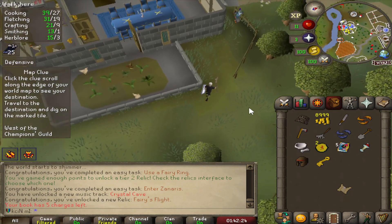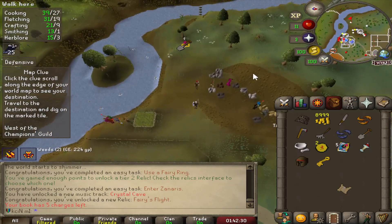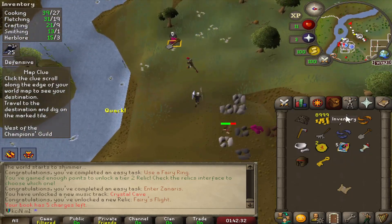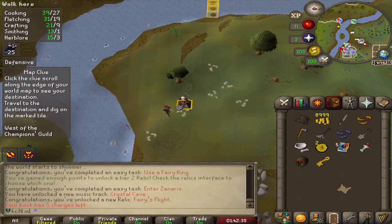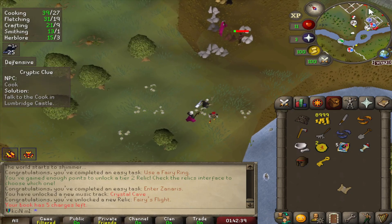Let's hope that this is a one-step beginner clue. Brain's not working. Here we go — are we lucky? No, of course not. All right, we'll go back to Lumbridge eventually.